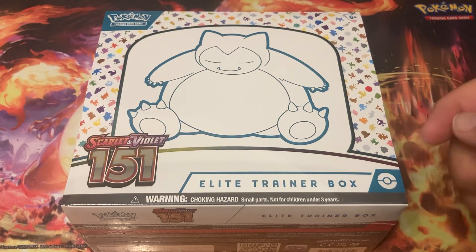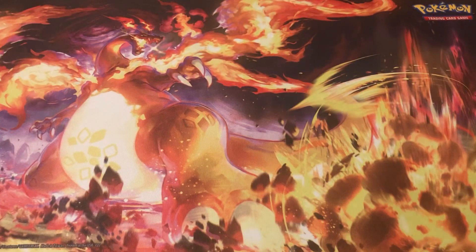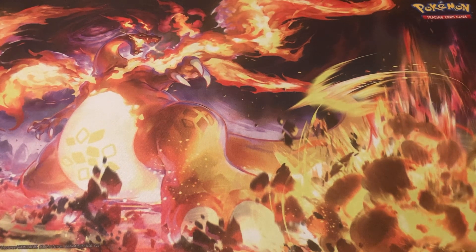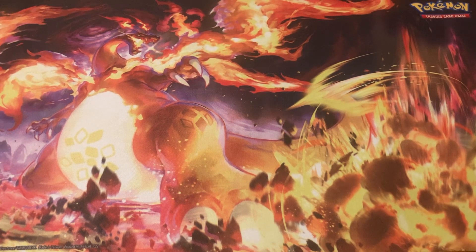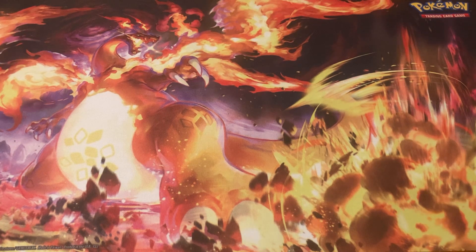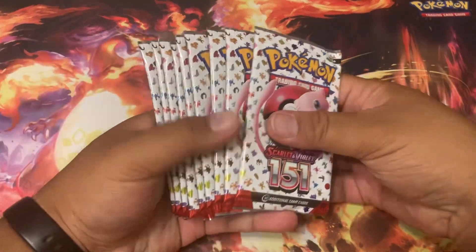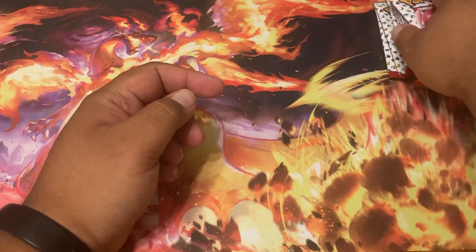What's up everyone, it's Trainer Dell. In this video, another Scarlet and Violet 151 Elite Trainer Box, because we still got more cards to get in the set — at least just the main set. I'm surprised at how many hollows I keep seeing the Eevee-Lution line. I need to actually make a check mark. I know we have the folder but I need to check. I'm just gonna go right into the box — one, two, three, four, five, six, seven, eight, nine packs, as it should be.